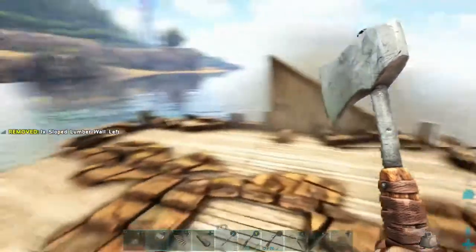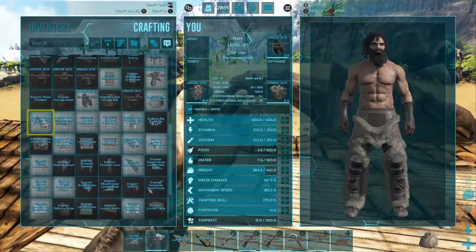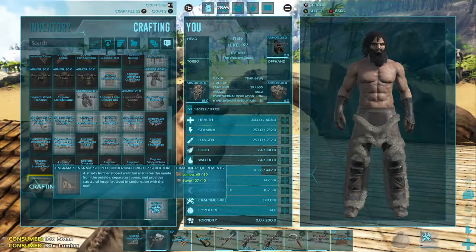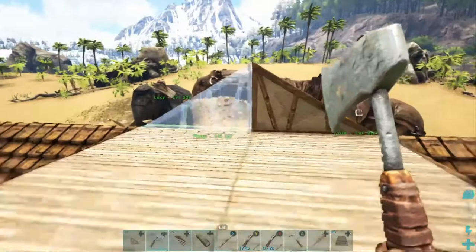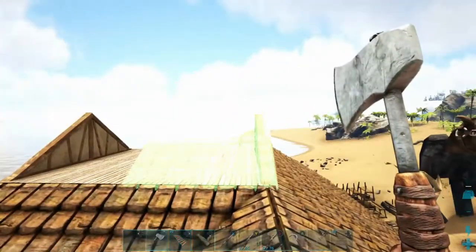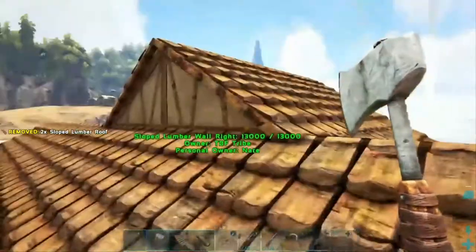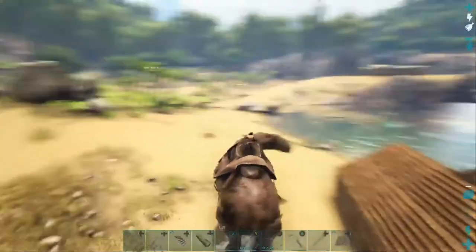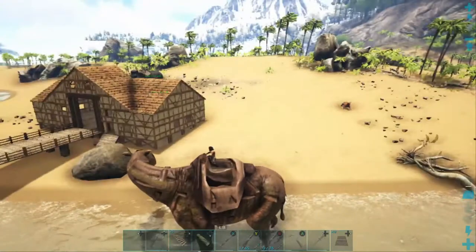Let's throw that one there, and that one there. We need the other direction — so that's the left, we need to the right. There we go — we'll throw two of these down here, one and two. Now we'll throw the slopes on here, two on this side, one and two. Okay, I think that looks a little bit better, more solid. Yeah, I think that looks a little bit better. That's pretty good right there.